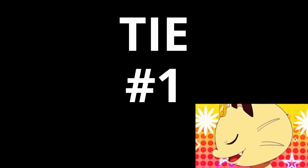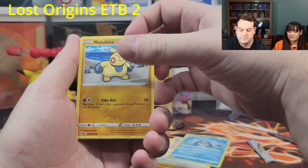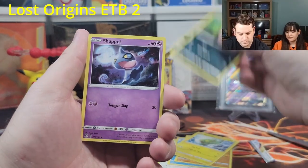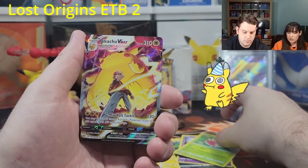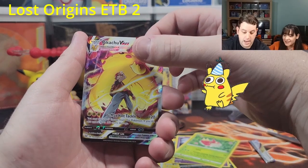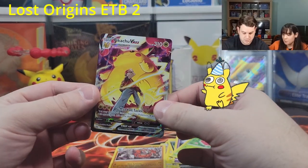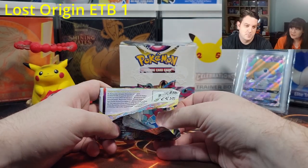And number one! Poliwag — I like the art on this card. Makuhita — I could say that all day. Electric, Murkrow, Shuppet, Wurmple. Another Pikachu V-MAX — wow! That's a great pull. Is it a double banger? It is not. I can't believe we pulled all these. In this one I wanted a Trainer Gallery Pikachu V-MAX.